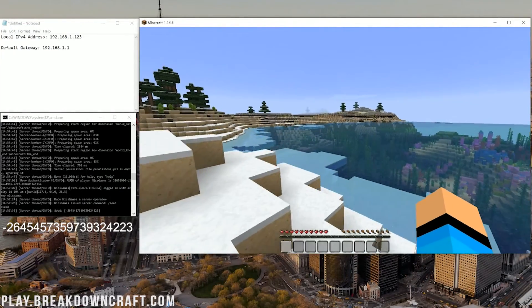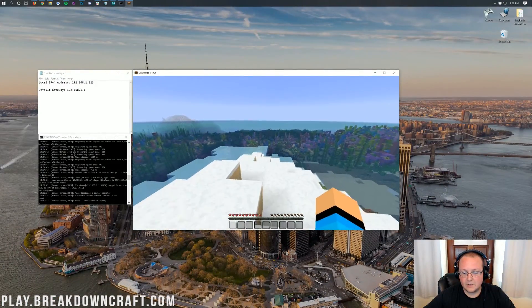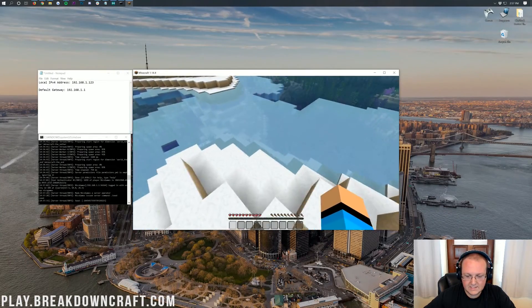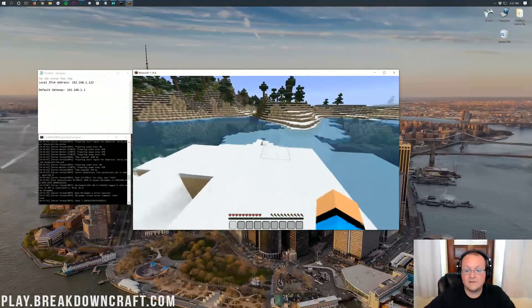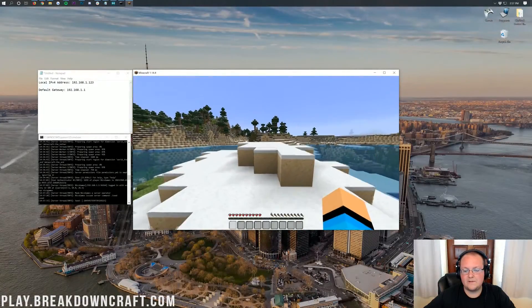If you want to spawn into this world, it actually looks like a really, really cool world. But nonetheless, if you have any questions, let us know in the comments section down below. Now, if you do have any issues with getting your friends onto the server — let's say you can't join via your public IP address — if you can't, that's perfectly fine. Just go ahead and join using your local IPv4 address that we got earlier.